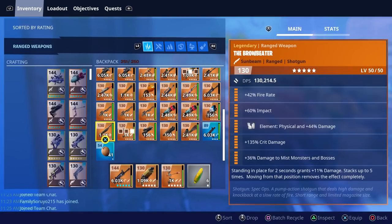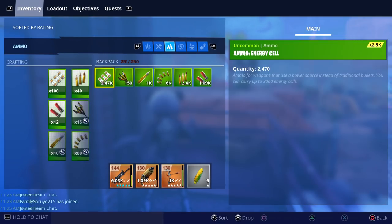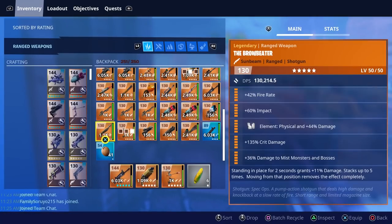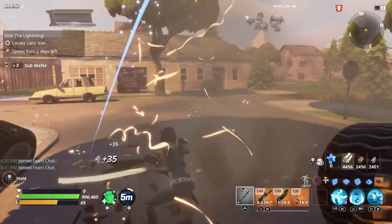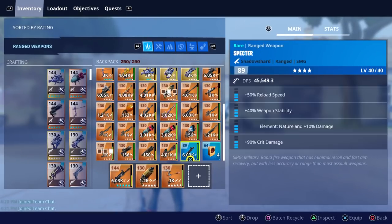Coconuts still show up in the weapon section. There are quite a few consumables I wasn't able to find, like the stink bomb, the C4, the plunger bomb, or clinger bomb — I wasn't able to find those, but I assumed they would also show up in the consumable section. The only consumables I don't think will show up there are coconuts and subwafers. Subwafers also show up where the coconuts do, but I believe all other consumables will show up in the consumable tab.